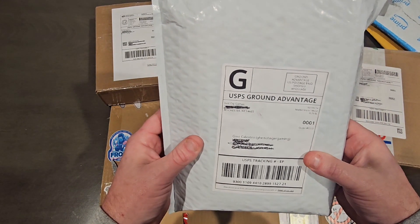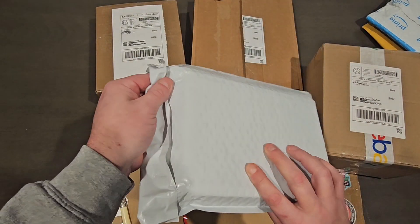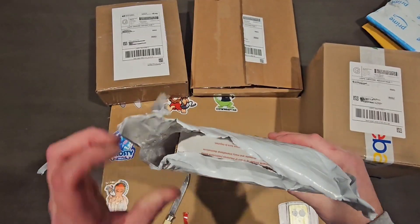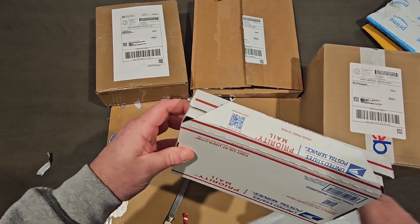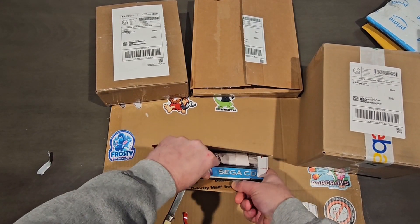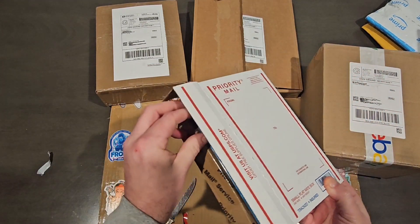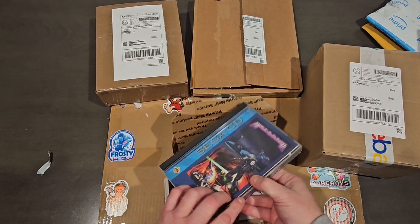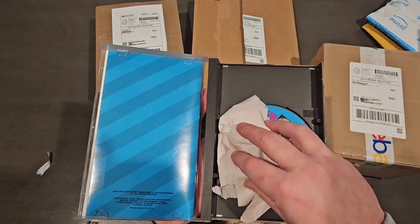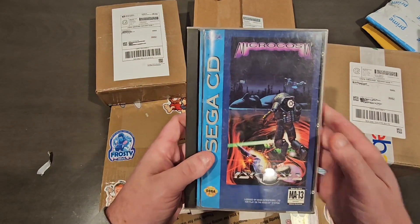Next one from OG Games out of Rochester, New York — pretty cool, he put 'Ghetto Finger' on the package, maybe found the Instagram. Lo and behold, there's another box inside. Another Sega CD game. Let's be careful opening this — damn, this guy is not messing around with the packaging. Microcosm, guys! He put foam in there to keep the game safe, super appreciated. This is another great game. I love it for the Sega CD — some people don't like this game, but I really like it.